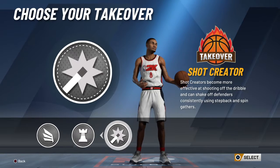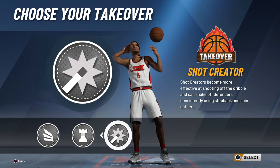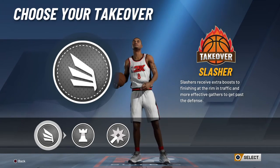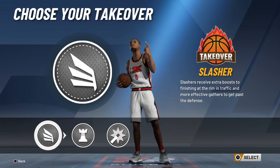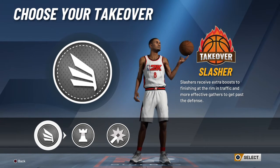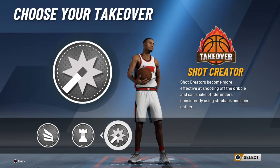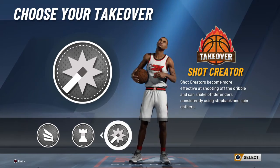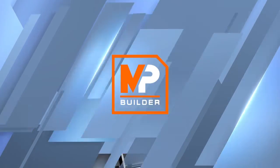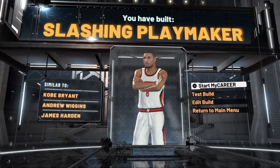For the takeover, it's all personal preference. If you want to model this build after Kobe, I think he was a slasher when rocking that number eight jersey because anytime he got the chance to posterize somebody he did. When we get to the number 24 part of the build he became more technical — more proficient at scoring in the post, post fades, difficult shots, all that. But we're gonna go with the slasher takeover, getting a slasher playmaker similar to Kobe Bryant.